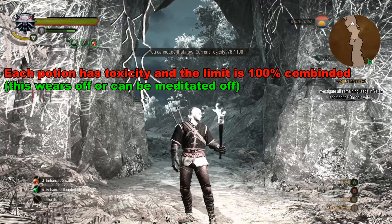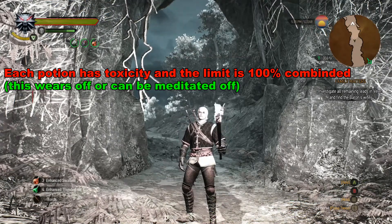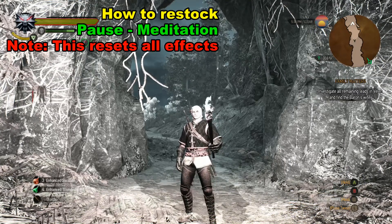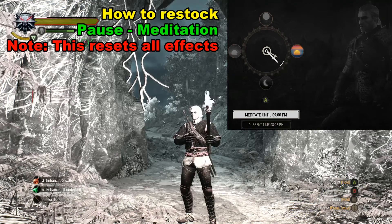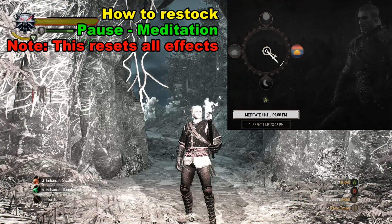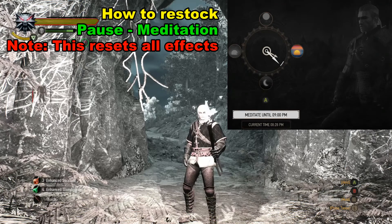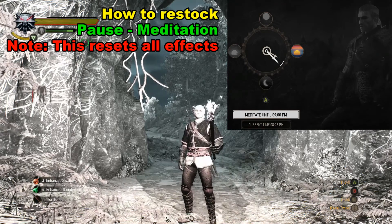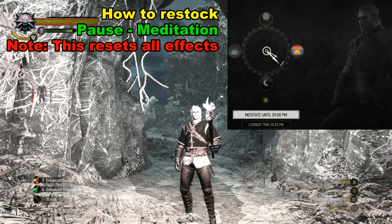There is another way to remove the toxicity and replenish all the potions, and that involves meditation, which can be found by pausing and going to meditation. Set the clock to a certain amount of time, press A, and then it automatically replenishes all the potions. However, it does make any effects that the character has in place go away — something to keep in mind.